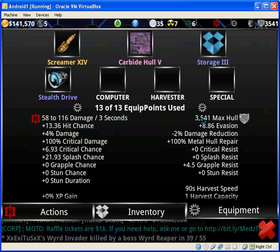And then here it says max hull. This is pretty self-explanatory — it's basically how much hull or HP you have.